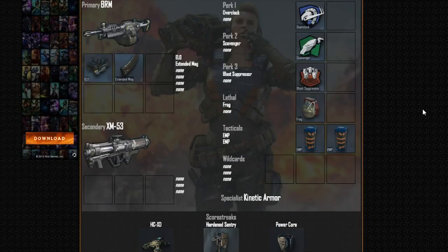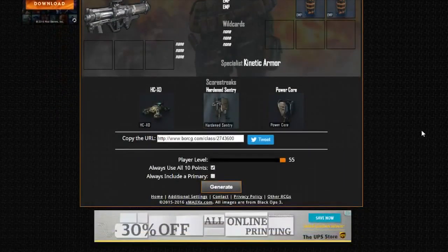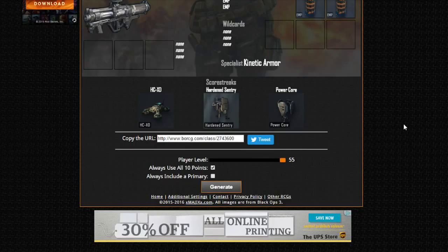Okay, we got Overclawing, Scavenger, Blast Suppressor, Frag, EMP — two EMPs. And the cool thing about this is it tells you your Specialist — Kinetic Armor — and it tells you your Scorestreak. So I'm going to run ACXD, Harden Sentry, and Power Core. Now let's see what the second one is.